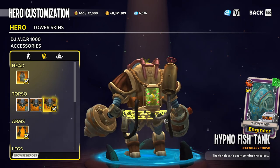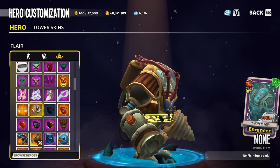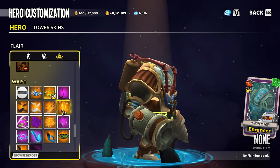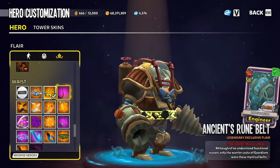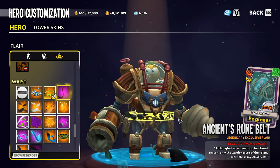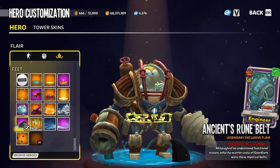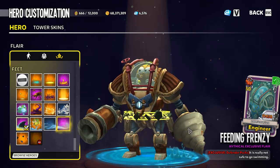So I personally am not using any wings on this one. And then for the waist, I was unsure of which one to go with. However, I do feel like the Ancient's Rune belt looked quite snazzy, so we've got that added into the mix. And then of course this is a Diver skin, so we had to go with the Feeding Frenzy and get the sharks in there as well.